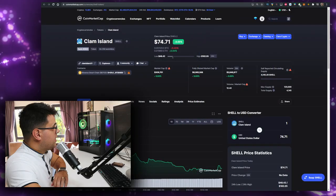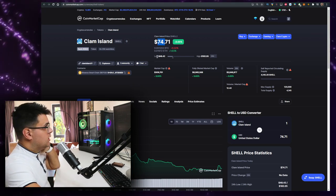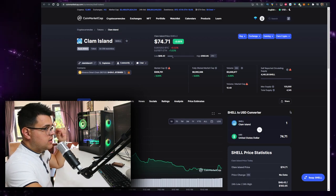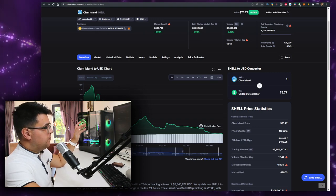In this video, we'll talk about the DeFi-only Clam Island or Shell token. Currently, it's priced at $74.71. The volume is a triple-digit meal — we'll go over it and talk about it within the video. You can buy it on PancakeSwap. Comment down below what the price is when you're watching the video — is it above $75 or below? Keep in mind that this video is no financial advice; just a random dude on the internet sharing his opinion.